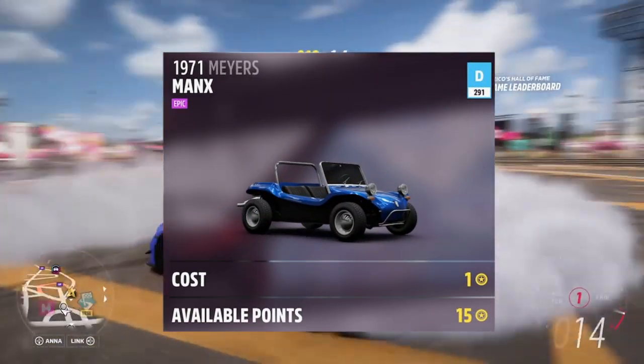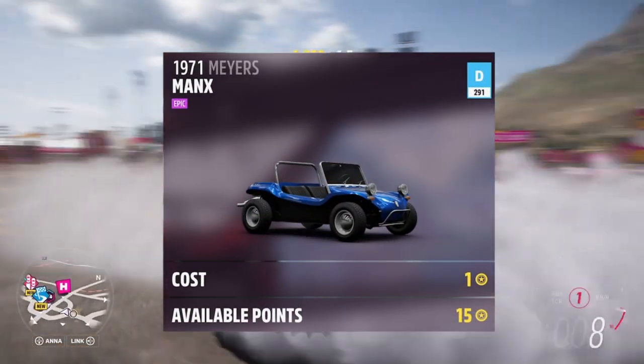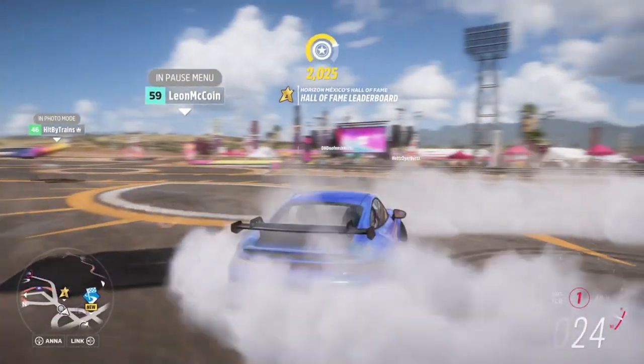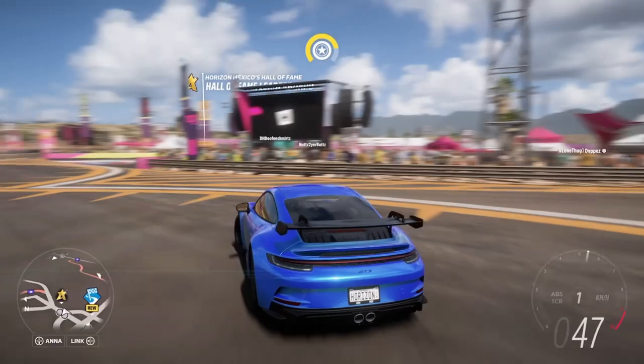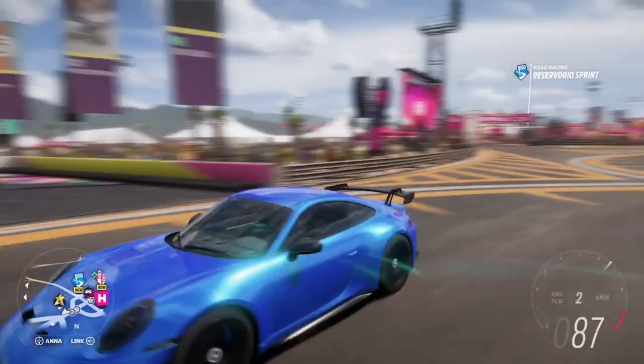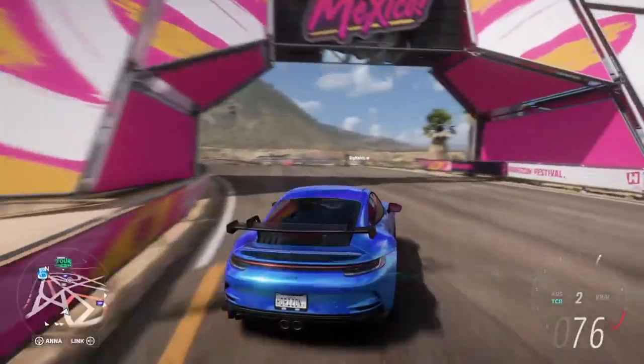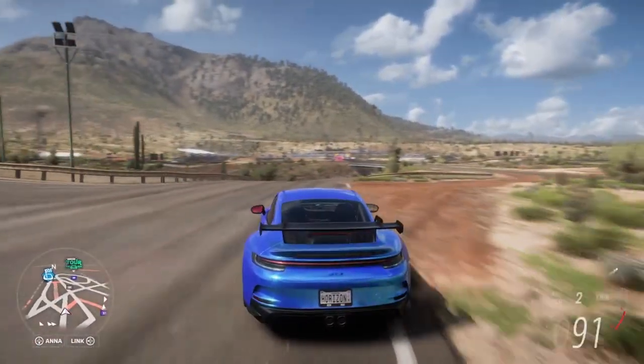This extremely weird-looking half golf cart, half dune buggy car has a big secret when it comes to farming wheel spins fast in Forza Horizon 5. In this video, I'm going to show you what it is, so make sure you stay tuned. But first, I need to show you how you can farm up skill points fast, because there's a new AFK money race that was recently added to Forza Horizon 5.